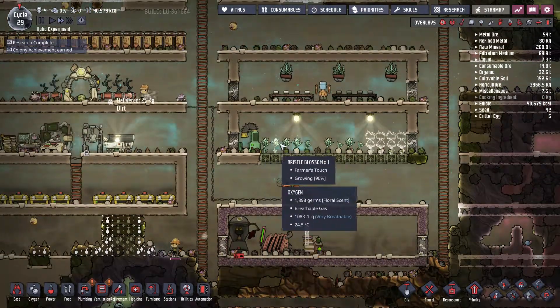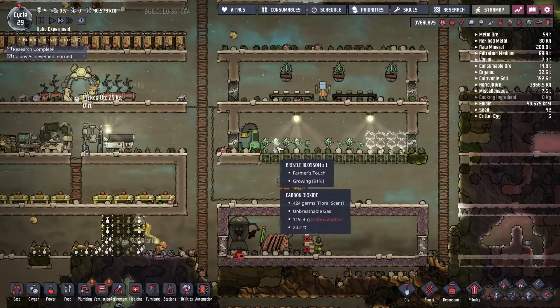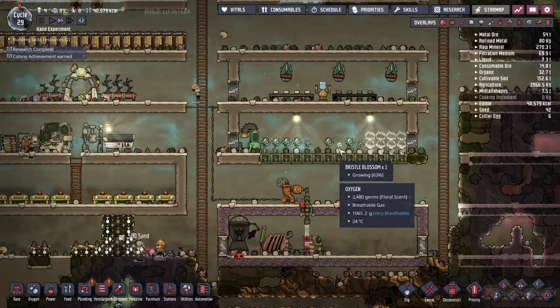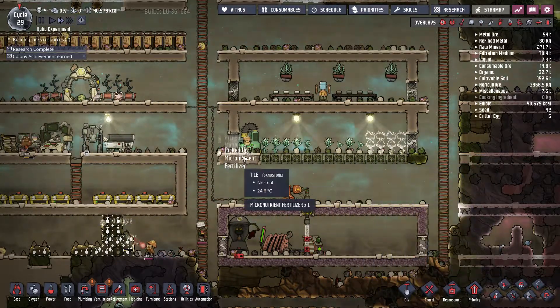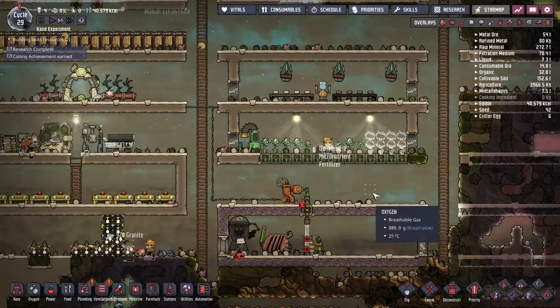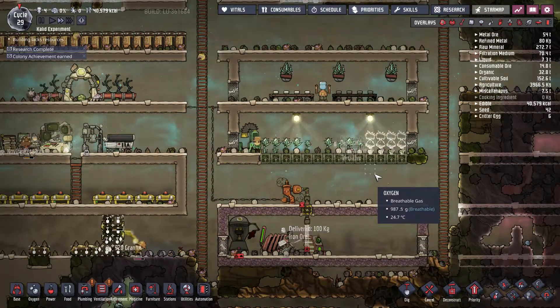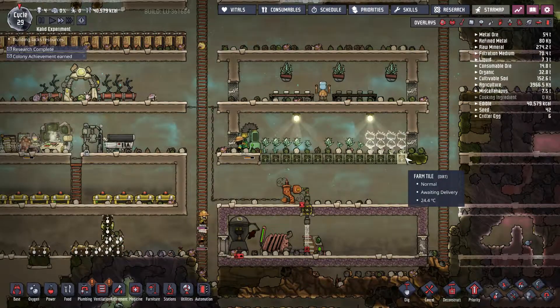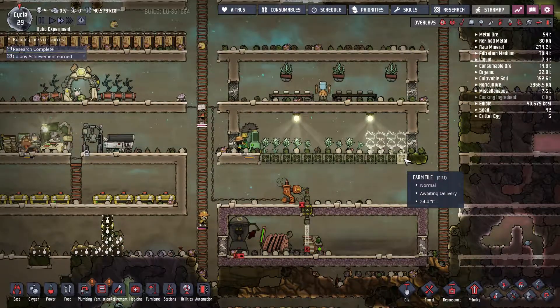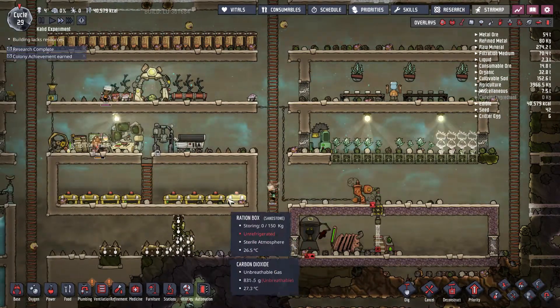As the bristle blossom grew, we found more seeds, so the dupes slowly built their way and pretty much every farm tile is now being used. That's really good — it's going to generate lots of food.